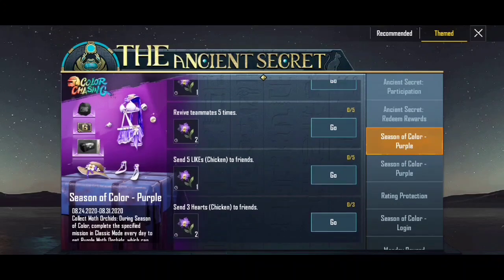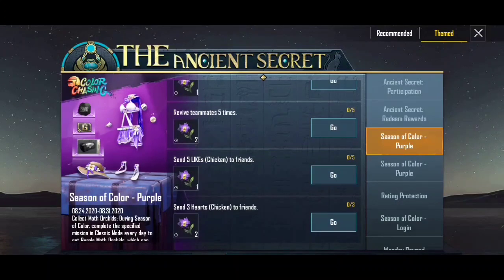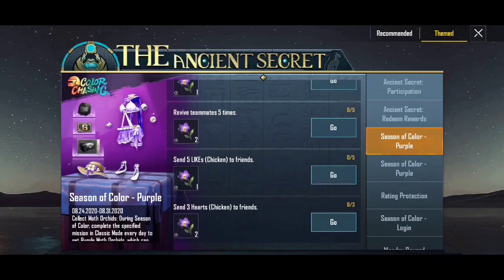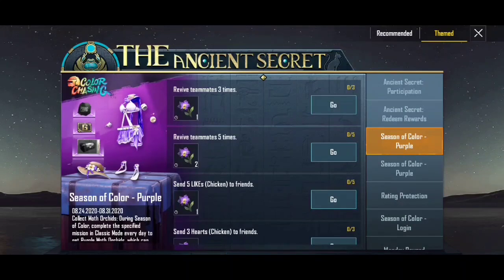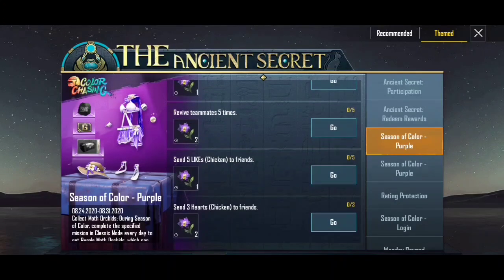There are a few missions. We have a flower collection in the purple color. We have to redeem this gift. We have a flower for the 3rd month and a flower for the 5th month. If you have 3 heart chicken, we have 2 flowers. We have to collect it — click on Season of Color Purple.